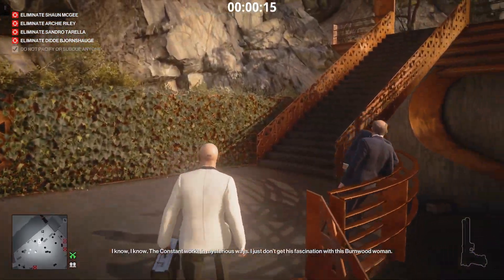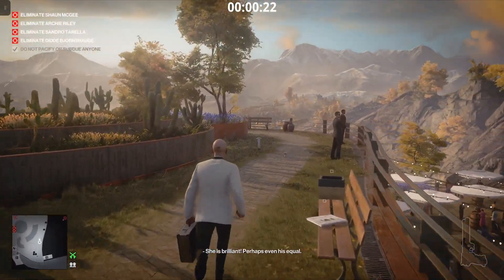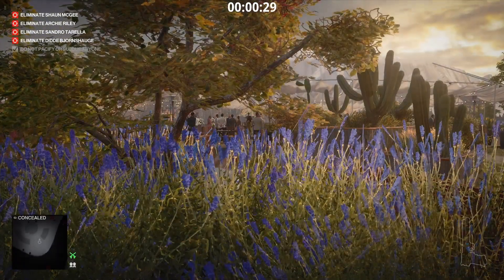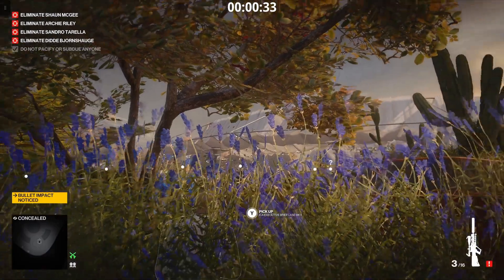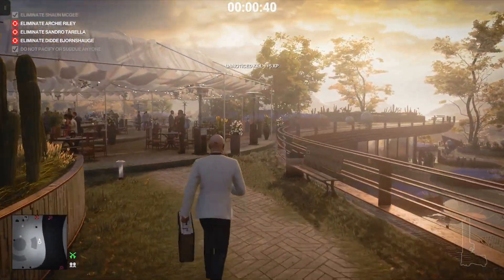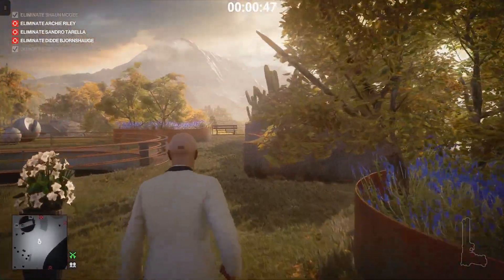The first tricky moment is the accident kill with the chandelier. When you want to drop it on the target, sometimes it falls and sometimes it doesn't. The best way is to stay behind this tree, use the sniper, and hit exactly where I'm showing. If you hit below it, the chandelier will break in the air and not fall on the target. You have to hit the thread or chain that is holding it, otherwise it will just break in the air.